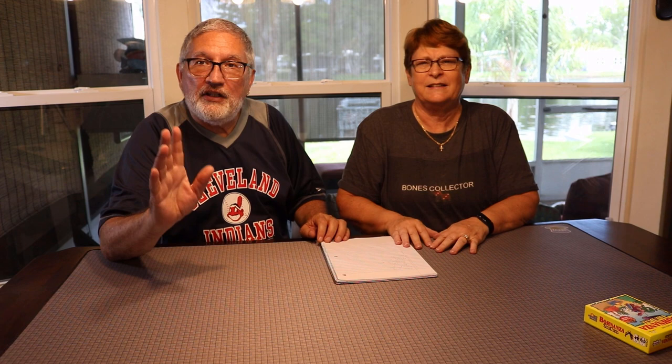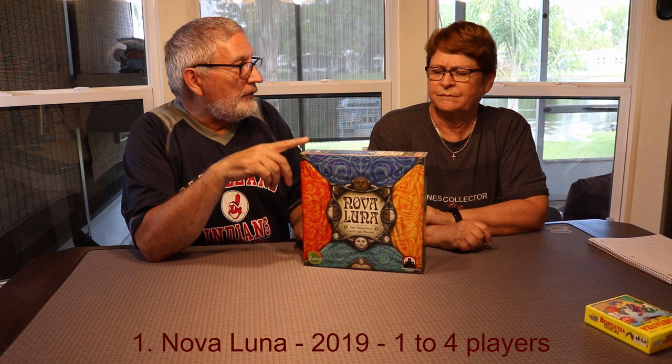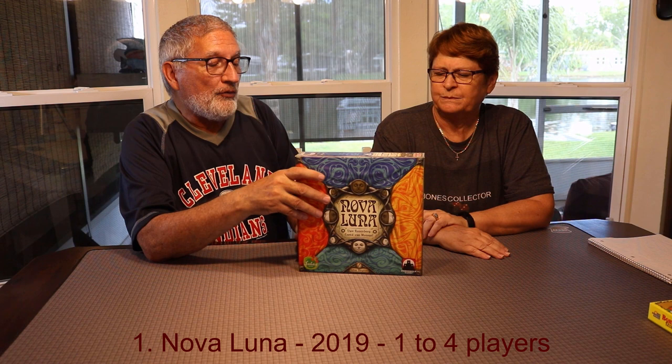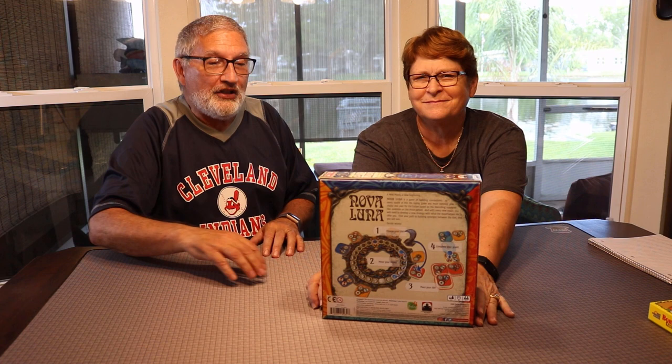Our number 1 game by Uwe Rosenberg is Nova Luna. Nova Luna has a co-designer named Corné van Moorsel, who also made a game called Habitats — probably what he's more well known for, and a lot of people have played it. But Nova Luna is wonderful as well. It's a tiling game and a super crunchy puzzle. I really, really enjoy it.